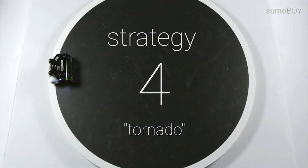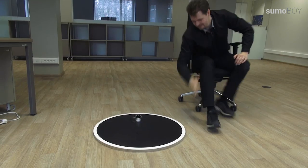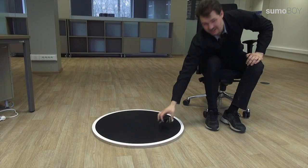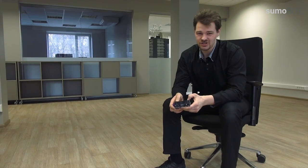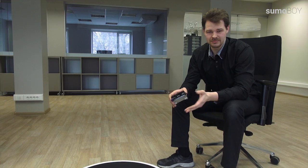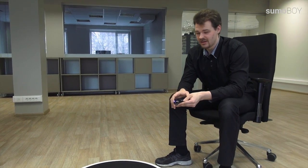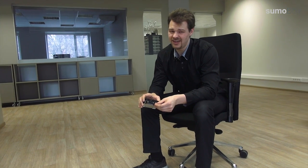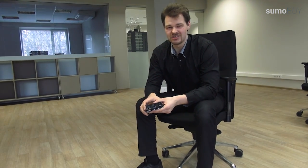Strategy example number 4: Tornado. The advantage of this strategy is that you are spinning around very fast, and if the opponent is coming at you, you could kick him on the side and maybe kick him out of the ring. The drawback of this strategy is that you are spinning around very fast, the front is jumping, and you mainly don't see anything.